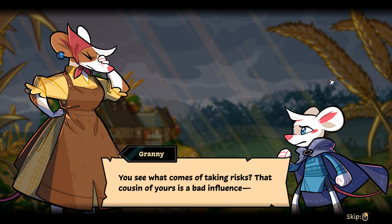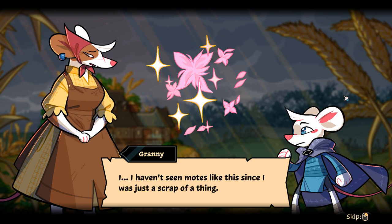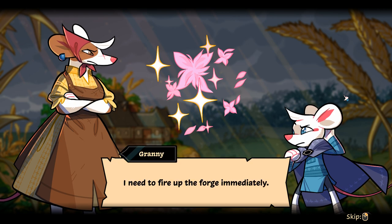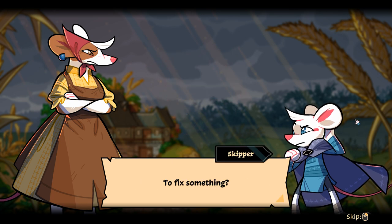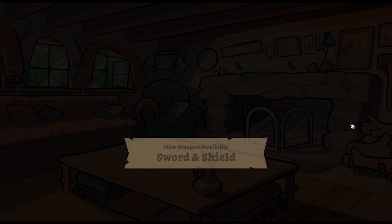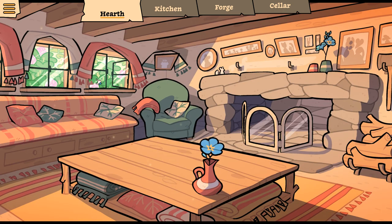'You see what comes with taking risks. That cousin of yours is a bad influence.' Oh, that glittering! 'I haven't seen motes like this since I was just a scrap of a thing. How did that beast keep them inside it when the rest of the magic was chased away?' I need to fire up the forge immediately. I'm telling you, it really comes off like a rat dwelling — rats are basically hobbits, and this feels pretty hobbit to me.